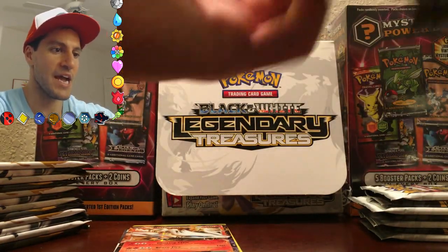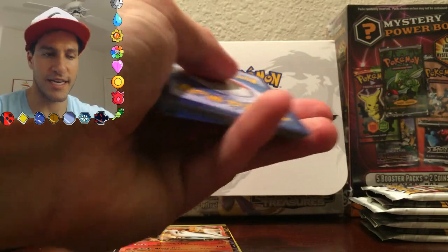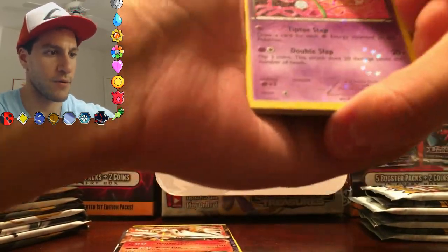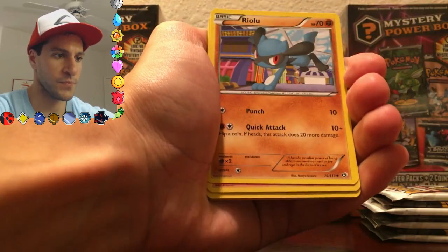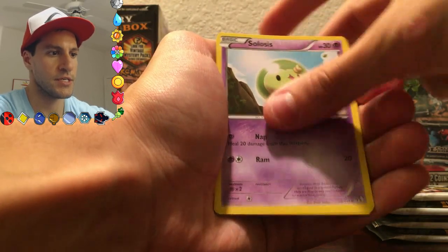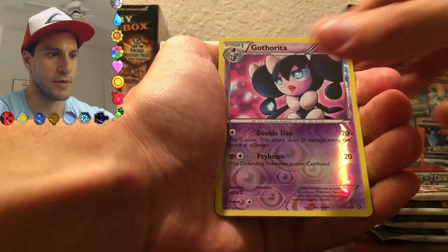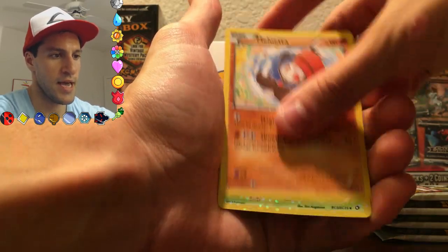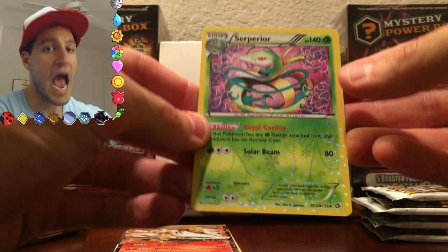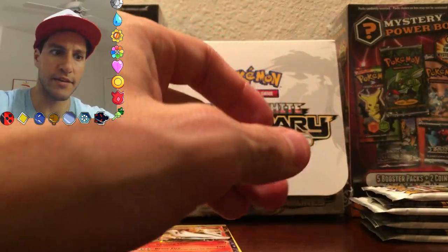Continuing with a Mewtwo booster pack. It is definitely awesome, and it's pretty hot — literally kind of hot in my room doing this. Kirlia, Riolu, Charmeleon, Zorua, Trubish, Solosis, Gible, Gotharita — she looks pissed — a Meloetta, and a Serperior! That is very nice. Hashtag Serperior Army — you can go ahead and comment that in the comment section.